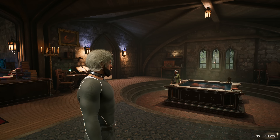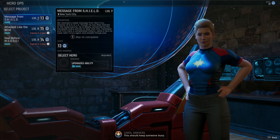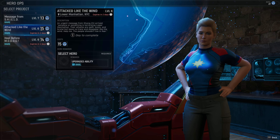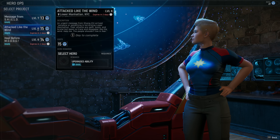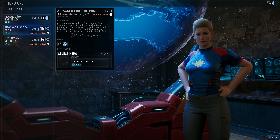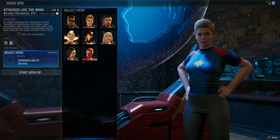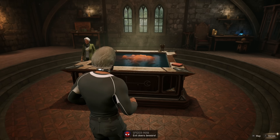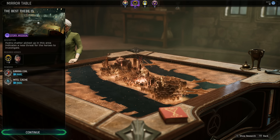Hey everybody, welcome back to Midnight Suns. We're gonna go on our story mission next. Before we do that, I'm gonna send somebody on a hero ops. We've got an upgraded rare ability or a regular rare ability - we're gonna take the upgraded one here because both are expiring. I probably don't have the Intel to get both. The next mission is called 'The Best There Is' - rare gamma coil and an Intel cache.